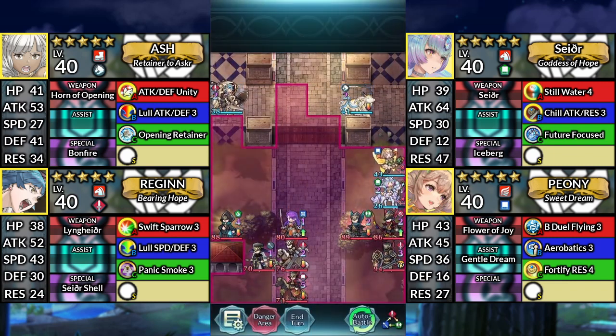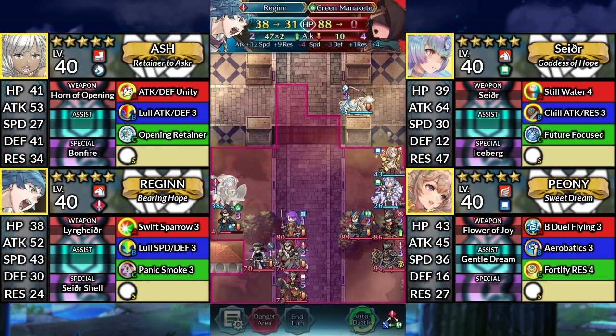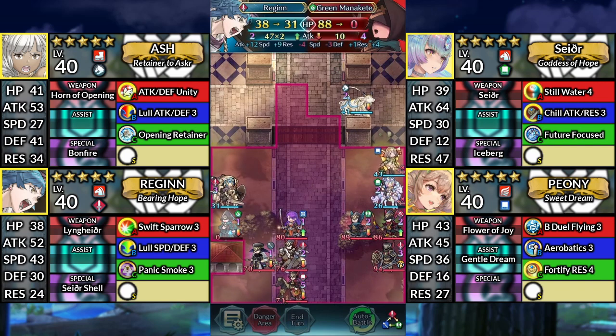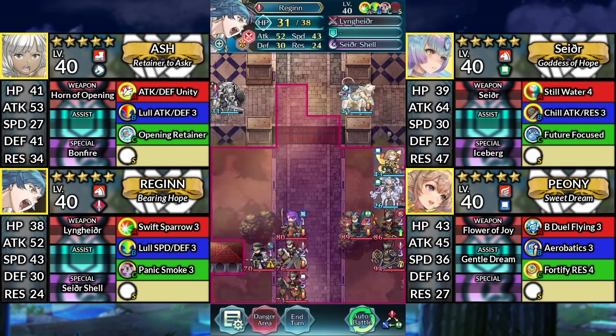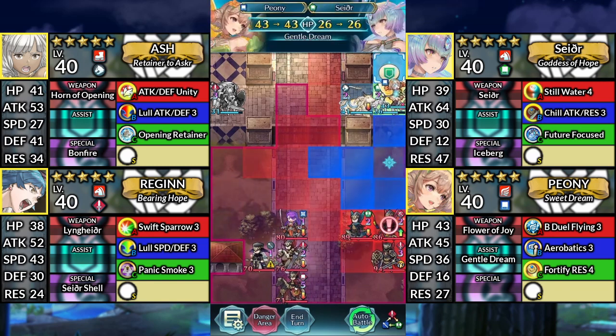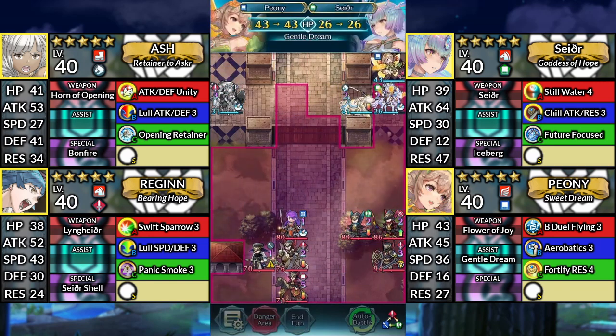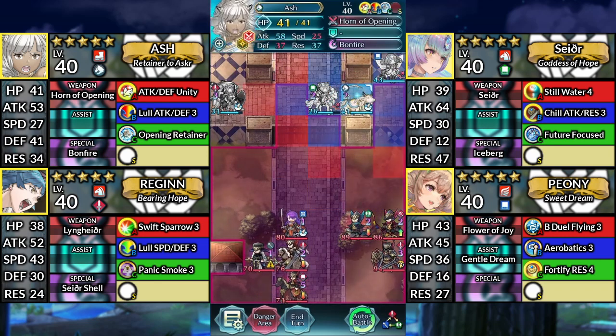For turn 4, move Regan down and attack the Green Manakete. Then Canto up. Move Sather up. Move Peony above Sather and dance Sather. Move Sather to the left of Ash. Then move Ash to the right.